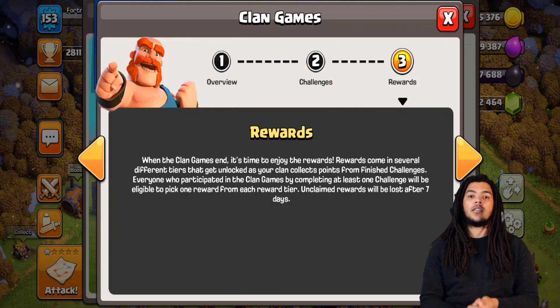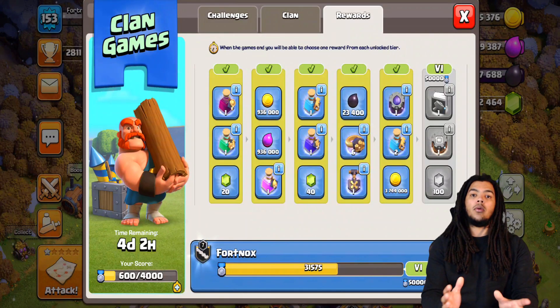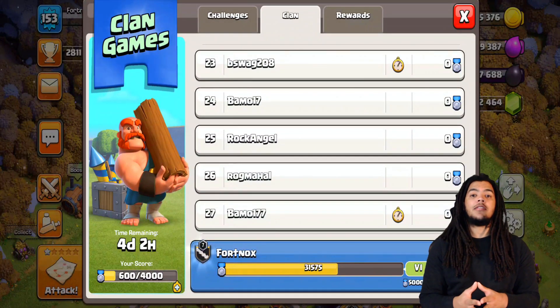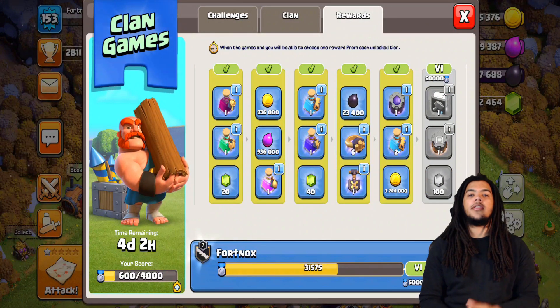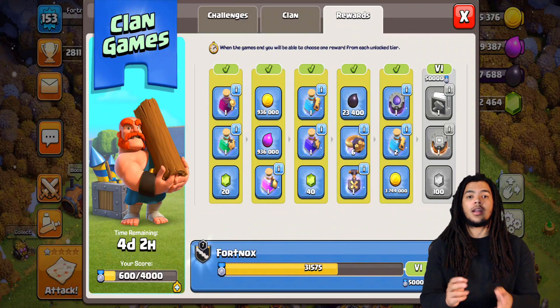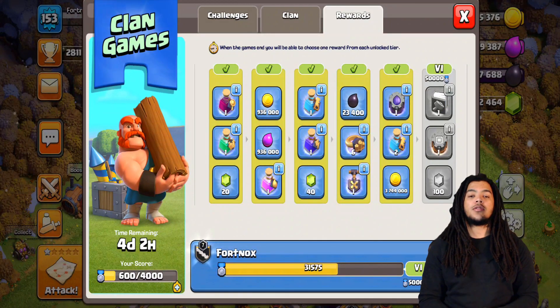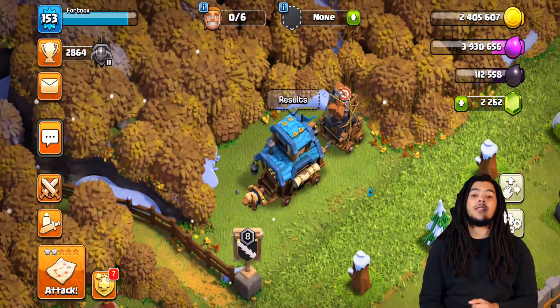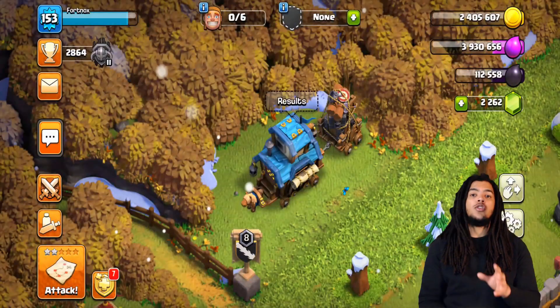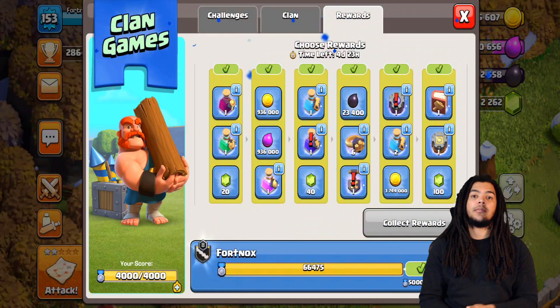The whole goal is to earn enough points to unlock specific tiers. Each individual player — up to 50 players — can contribute 4,000 points toward the clan's total. After hitting 4,000, you won't be able to complete any more challenges and will depend on teammates for the rest. There are six reward tiers, each with better rewards, and each tier has three reward options to choose from. Reaching the maximum contribution of 4,000 points also unlocks one bonus reward, which lets you select an additional reward from any one tier in the game.